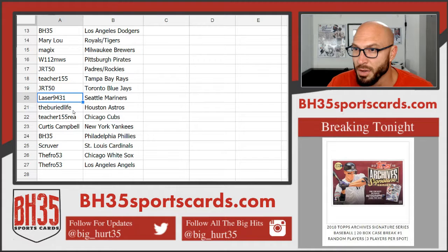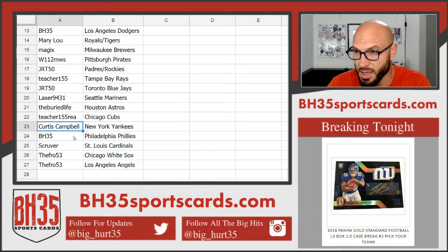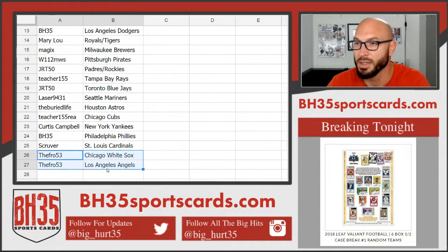Teacher — Rays. Laser — Mariners. Buried Life — Astros. Teacher — Cubs. Curtis — Yankees. BH35 — Phillies. Esk River — Cardinals. And the fro got the White Sox and Angels.